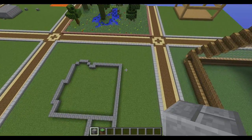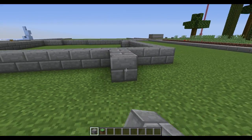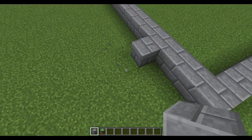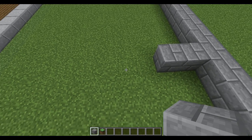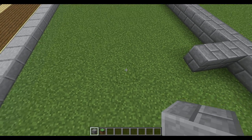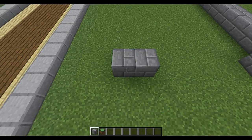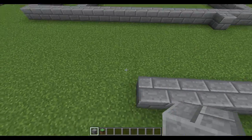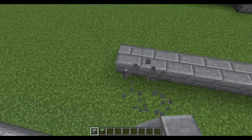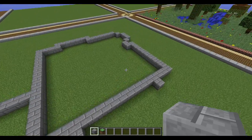Then we'll want a garage on the side. We're going to go three blocks in, place a block right here, and two to the side. Then go one through five. Place a block here and curve it around, go all the way across up until here and take it in right here.